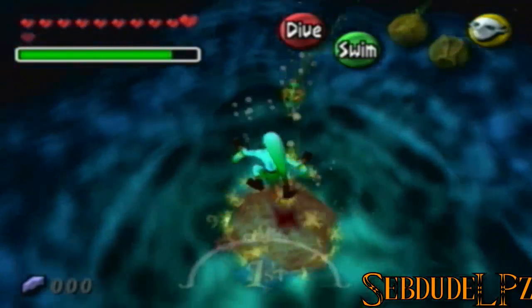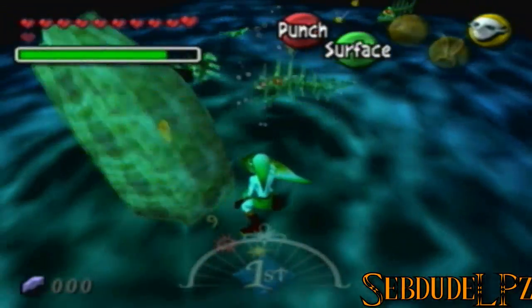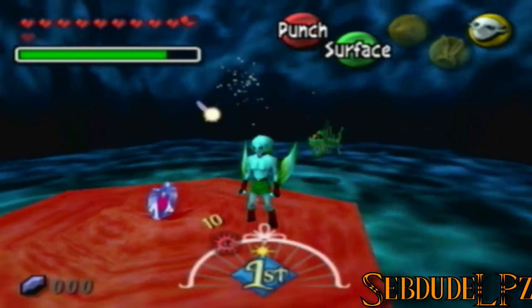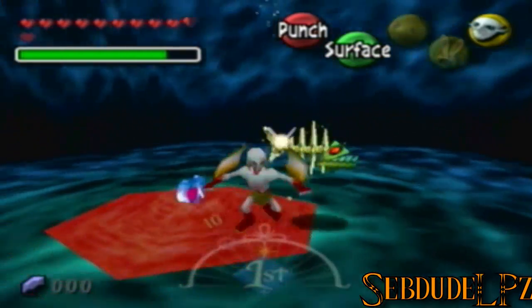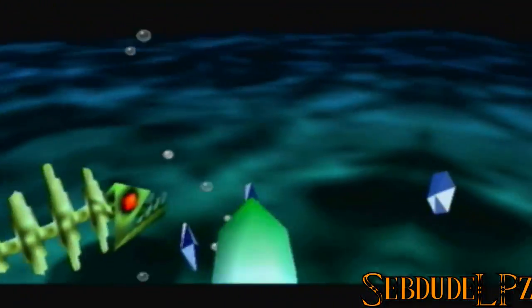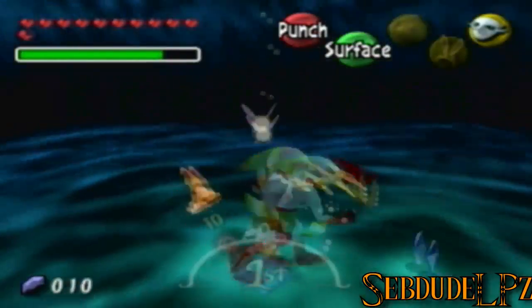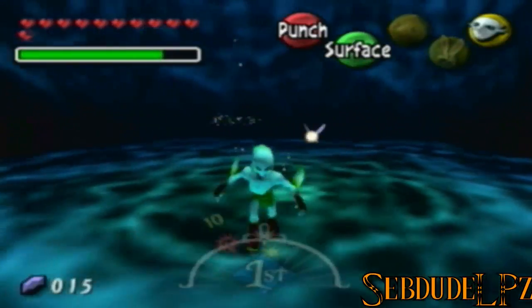Here we want to kill this Like-Like. Once you kill this Like-Like, it's going to drop a piece of heart and we can easily just pick that up. For some reason I was having trouble doing that. Kill these — Skullfish? I don't even know.